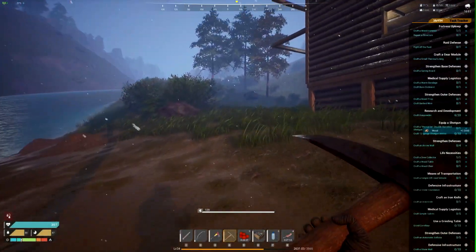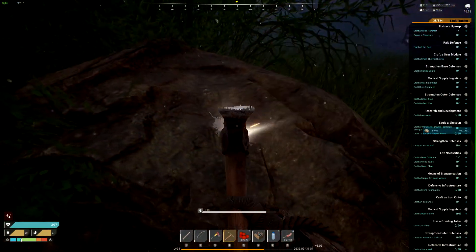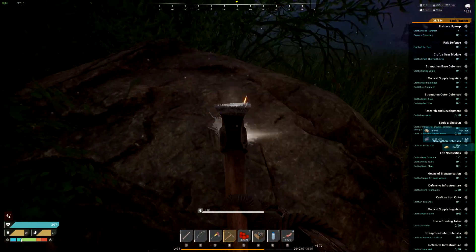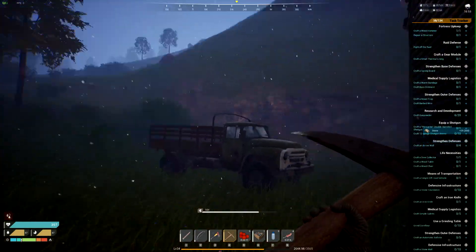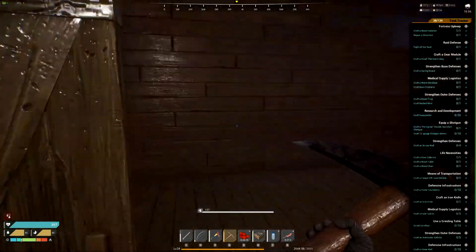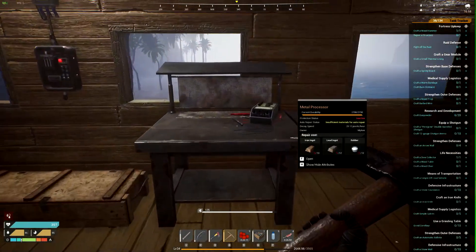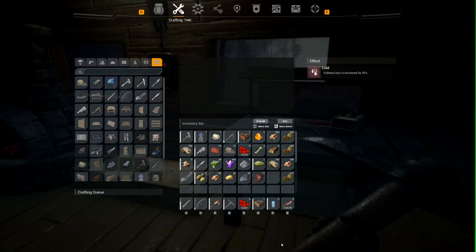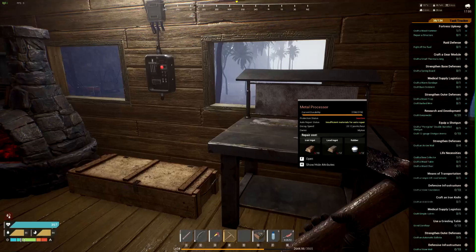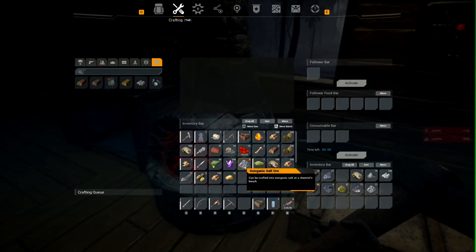Hello everyone, welcome back. Just finished cutting down some trees and mining up some rock. I'm cold, so I'm going to need to find some animals so I can start skinning to get some thermal gear. First, let me get rid of these items on me — I'll dump them in my ore storage.